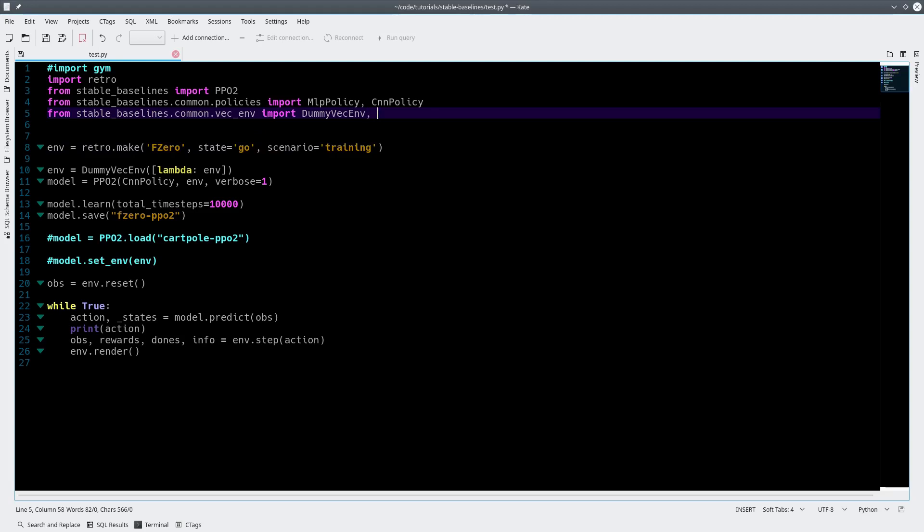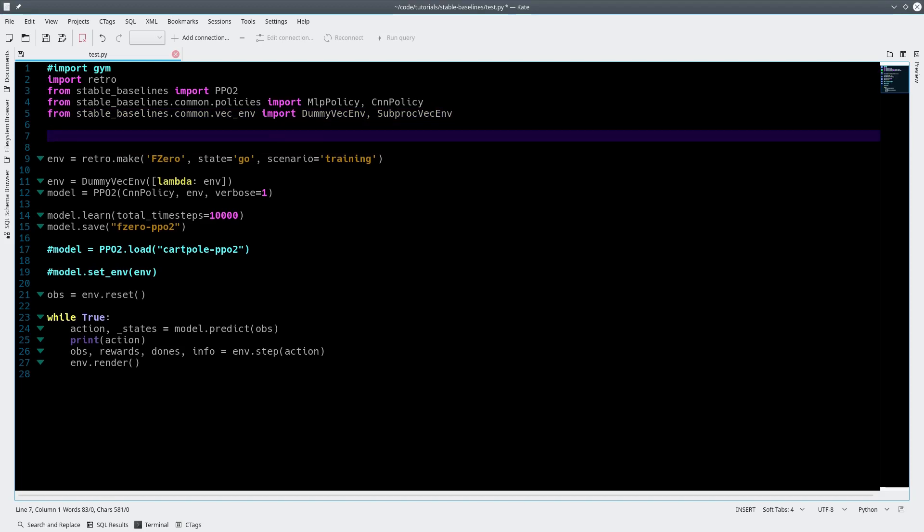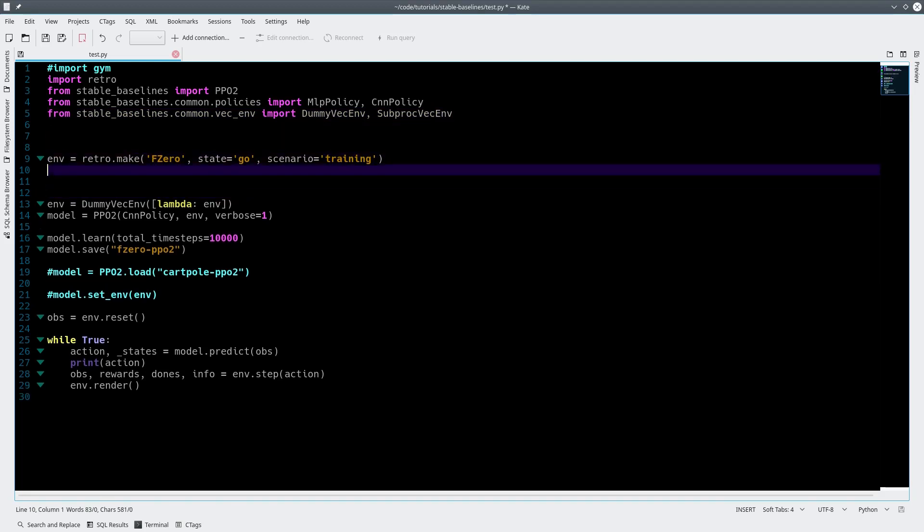First off, you can't use the DummyVecEnv. You have to use the SubprocVecEnv — the subprocess vector environment. And then you have to set one of those up. So that looks like SubprocVecEnv, and just like the dummy, we're not going to use the dummy anymore.